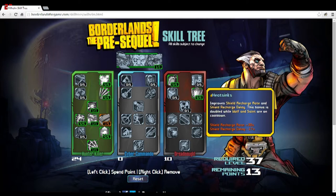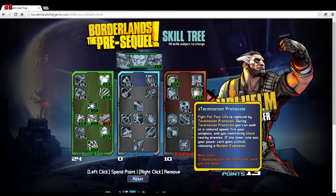Termination Protocols replaces Fight for Your Life — during it you can walk at a reduced speed, fire your weapons, and constantly shock nearby enemies. If the timer runs out, your power core goes critical releasing a nuclear explosion. For one point, why would you not want that? It's definitely better than just crawling around, and the nearby shock attacks plus nuclear explosion — similar to Krieg's ability in BL2 — should hopefully revive you if it kills enemies.